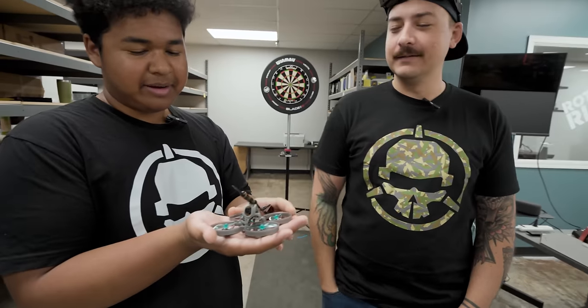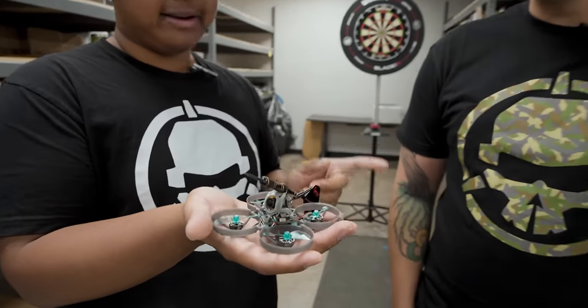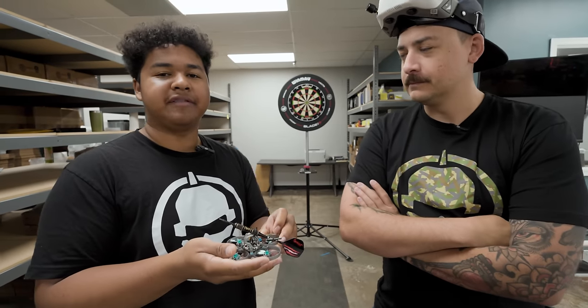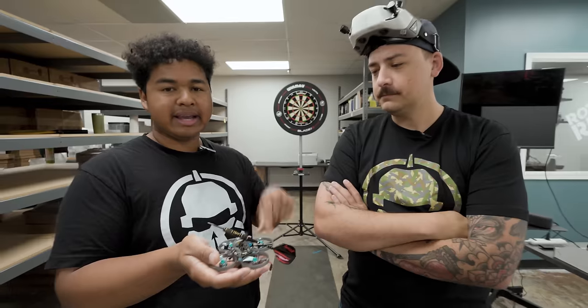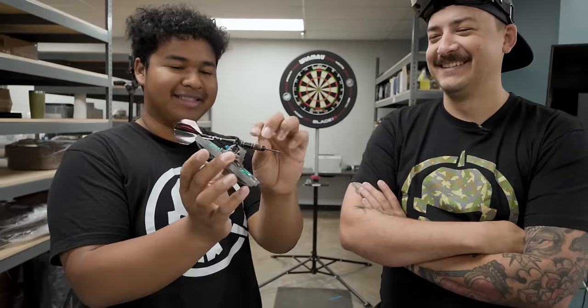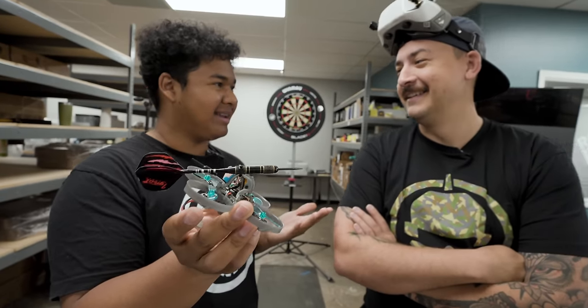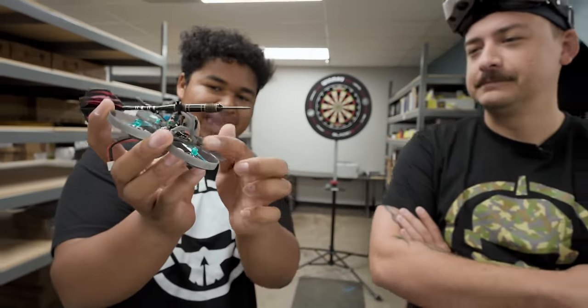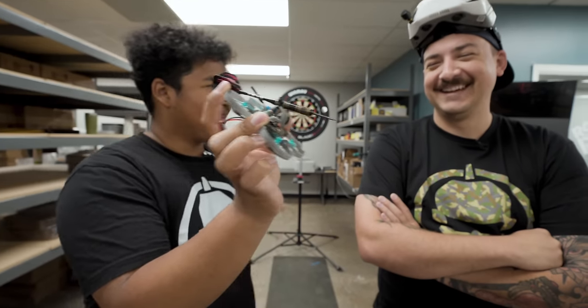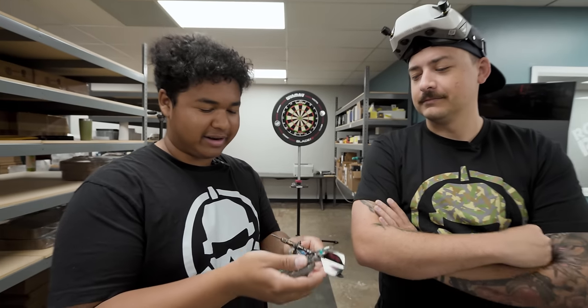Alright, cool. So the drone we're going to be using is the Vision 40 — Tyler here is the mastermind behind it. If you haven't seen it actually just freestyle and rip, we have some really cool episodes about it, link in description. But that's why we're here — we're here to play drone darts with this. We just literally zip-tied a dart to the top. It works surprisingly well. The camera is right there and you can see the dart up top — you can get a little aimbot. You won rock paper scissors, let's get straight into it.